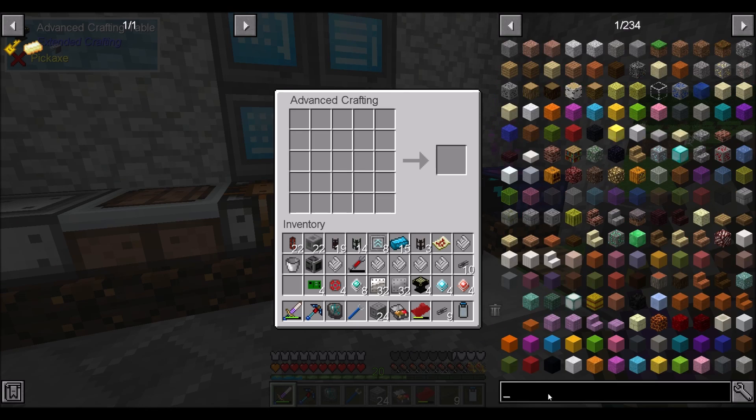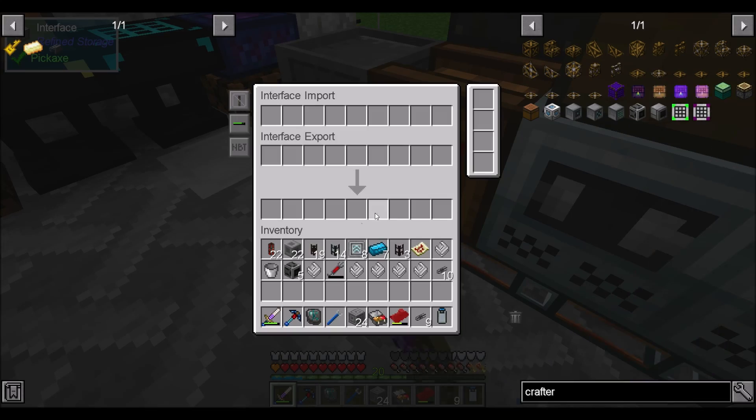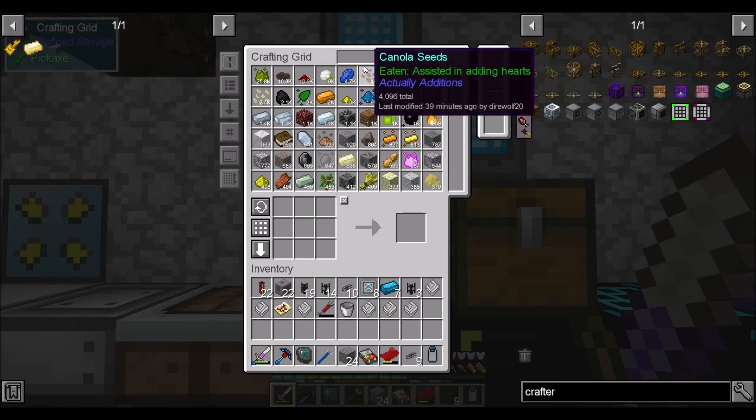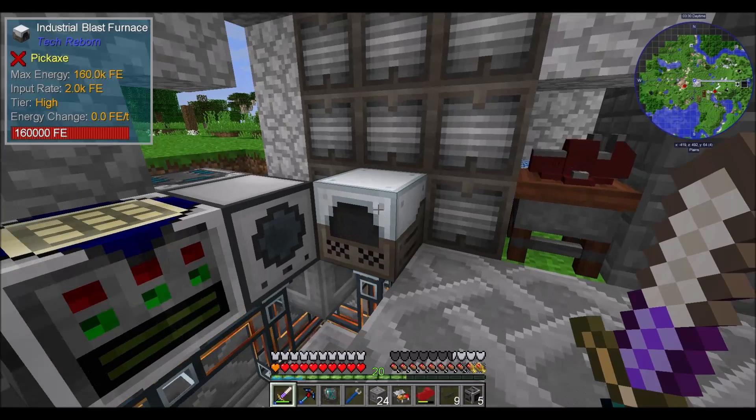That should be four crafters' worth of components — beautiful. We throw them all in there and now you're happy. Super beautiful. So now we can take these five crafters and get to work.